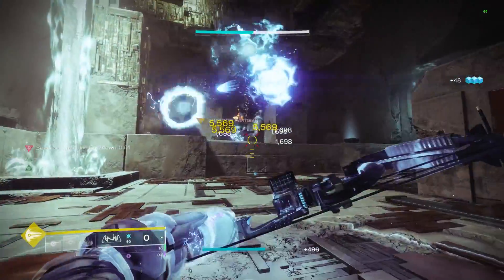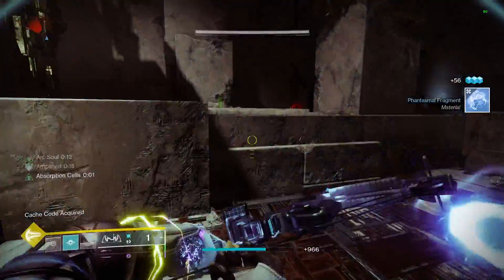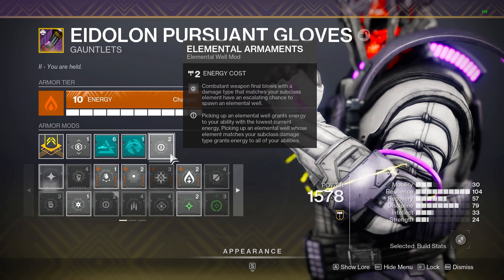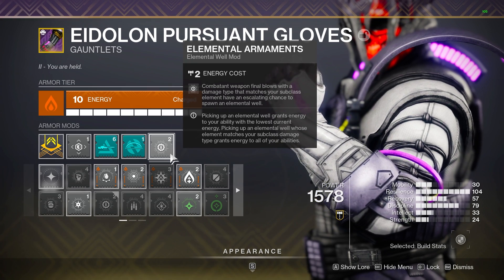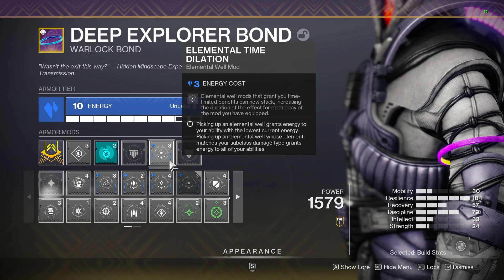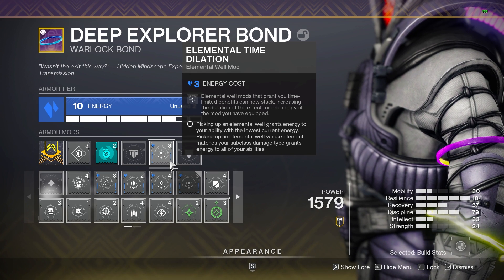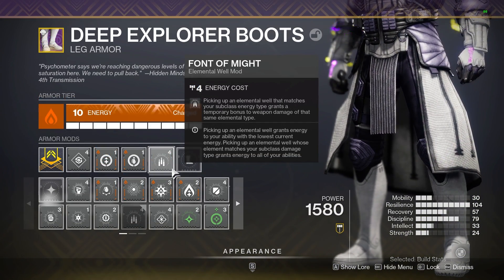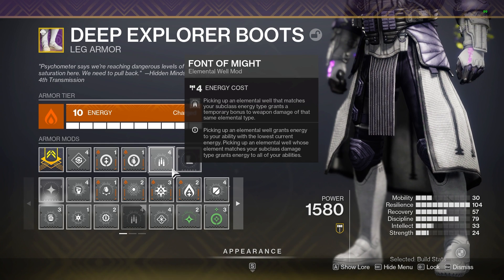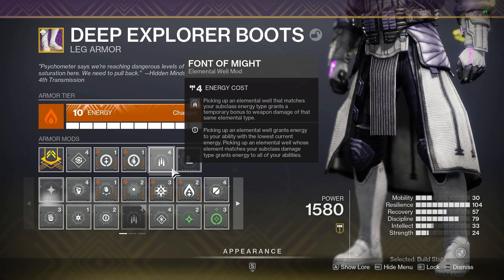I mentioned that we will also be using mods to make this damage stack even higher, so you're going to want to make sure you have the following setup. First is going to be a way to spawn Arc elemental wells, and since we are relying on weapon kills, I like running Elemental Armaments. This will have an escalating chance to spawn in an elemental well each time we get a kill that matches our subclass type. After this, I am running Elemental Time Dilation, which allows duration-based elemental well mods to stack, providing a longer duration. After this, I have 3 copies of Font of Might on. Having 3 copies allows us to have 21 seconds of an Arc weapon boost. Typically this only lasts for 11 seconds, so this is almost double the duration. Font of Might will only ever proc if we grab an Arc elemental well, and will only boost our Arc weapon damage, which is what will make something like Trinity hit much harder in endgame content.